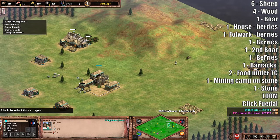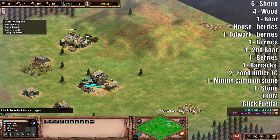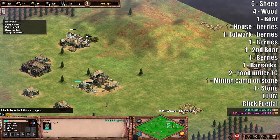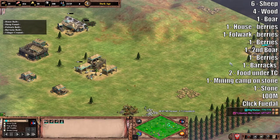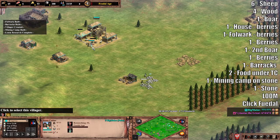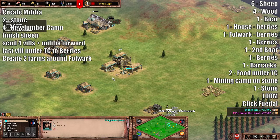Next you're gonna pick up the second boar. Send one more so you have four on berries. Your next villager is gonna build a barracks. The next two villagers go onto your boar until you have ten total — split that five and five on the sheep. Once you get to 25 pop, you want the last two to go to stone. That gold — that's the only difference from a typical man-at-arms build.